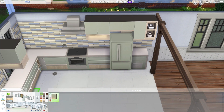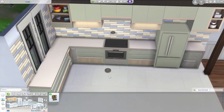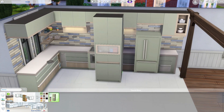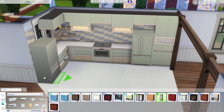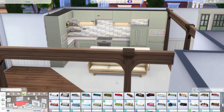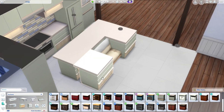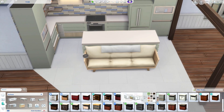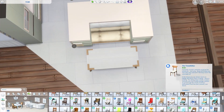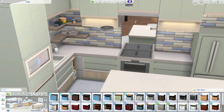It's very laggy today - sorry if you hear the click of my mouse in the background. Now we're working on the kitchen, which is from the Home Chef Hustle pack. I am so in love with this pack - it's a stuff pack. How gorgeous is it? I did mess around with the counters for a bit. I really like it - I think it's really cute. This table worked really well, I think it's from Eco Lifestyle.